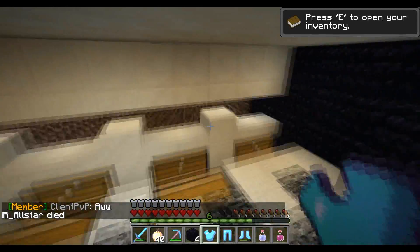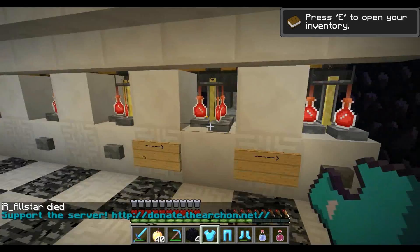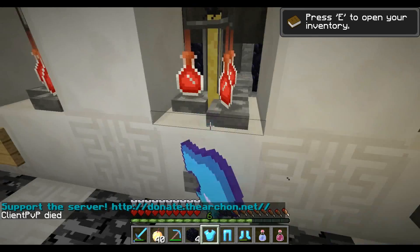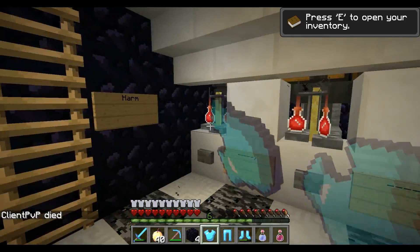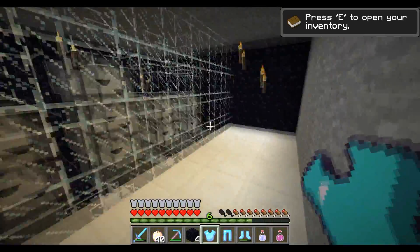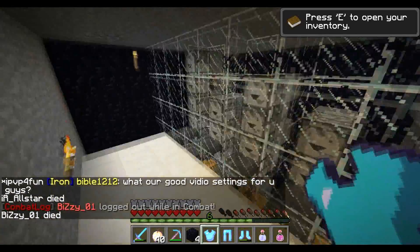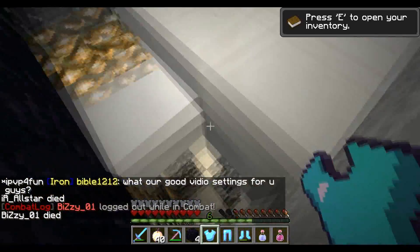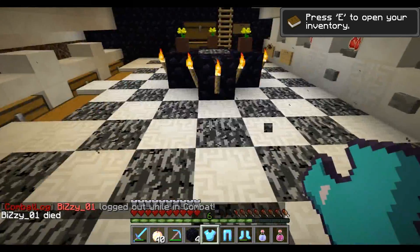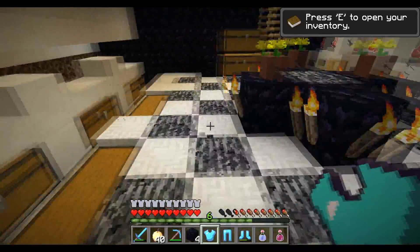My brother is really into redstone, so he made our automatic potion brewing stands — strength potions, 8-minute strength potions, splash healing potions, harming potions — the works. Maybe in the future my brother will do a video explaining the mechanics, but it's pretty simple and quite compact. There are eight or ten types of different potions he can make in a small room.